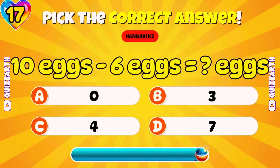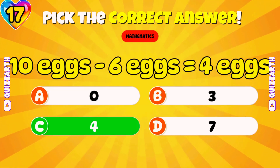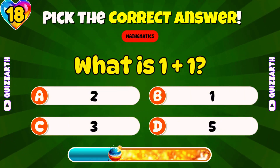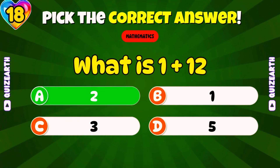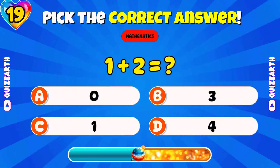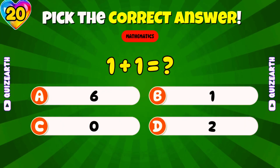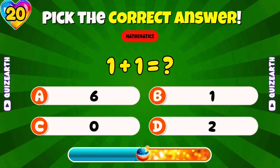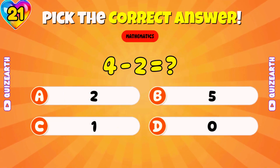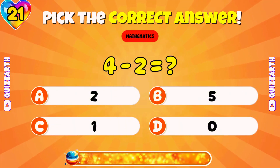Ten eggs minus six eggs equals how many eggs? Quick question: do you like eggs? Perfect — four eggs. What is one plus one? Wonderful — two. What is one plus two? Amazing — three. What is one plus one? Excellent — two. What is four minus two? Superb — two.